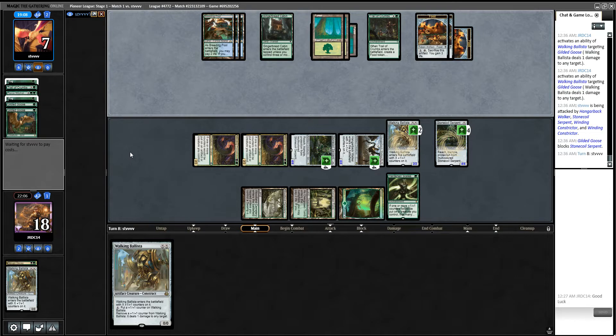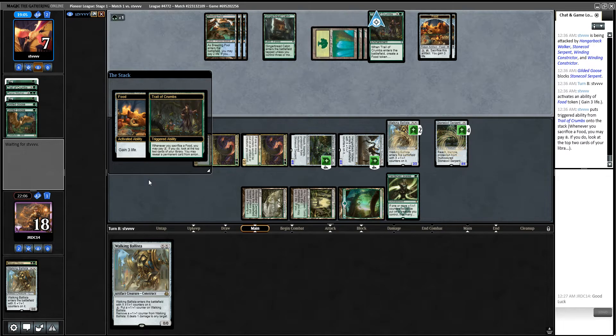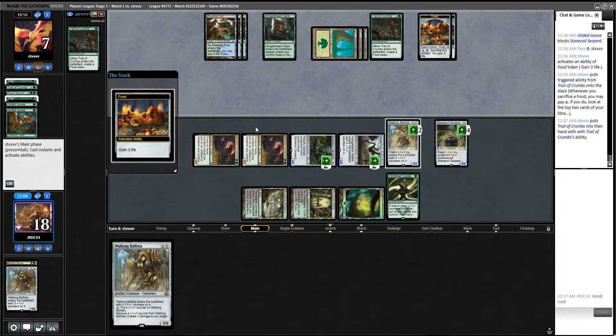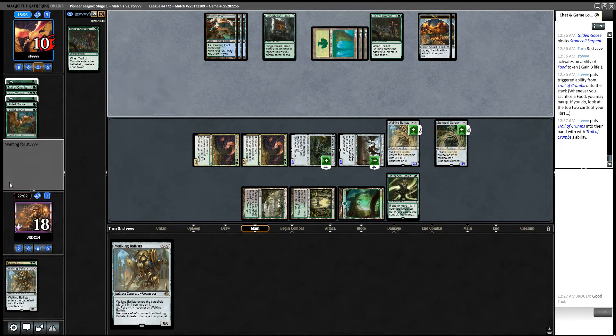They've got a lot of dig here and a lot of life to gain. At this rate they can gain six more life, so they'll be at 16 again. Even at 16 life, they're still dead on board — not counting pitching the counters off of this. Interesting they chose to block the one that's going to trample over.